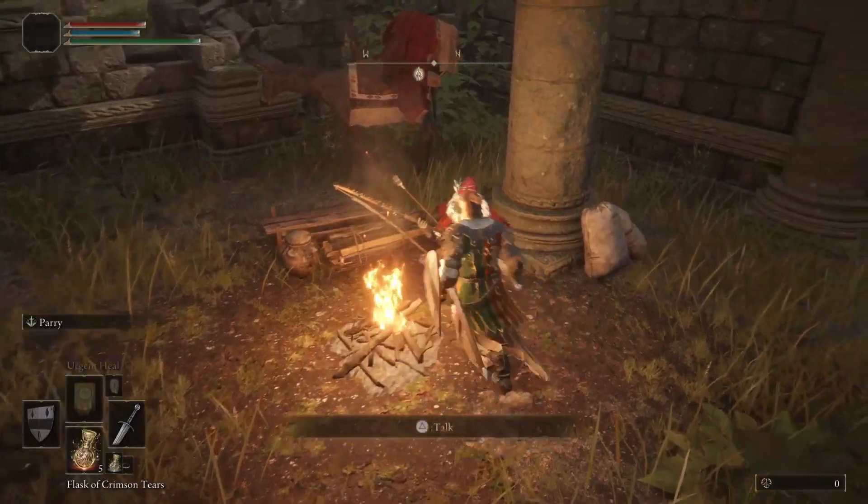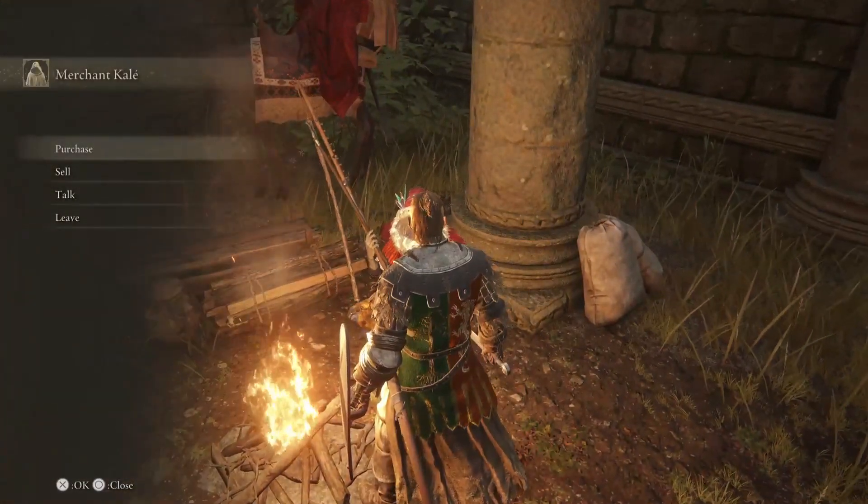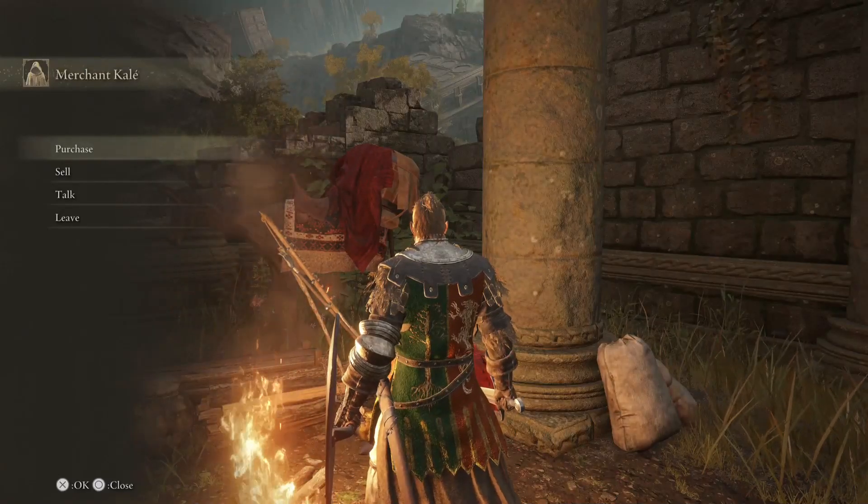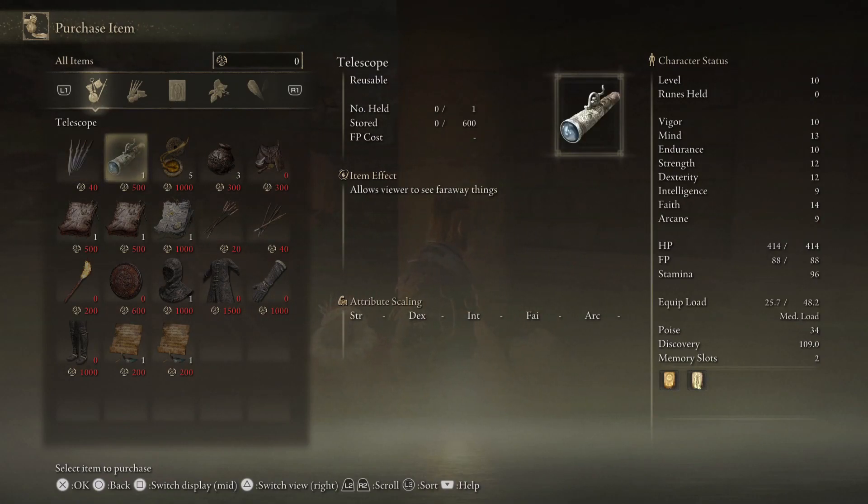Skip the dialogue and you will see a menu on your left. Go to the purchase option and you will see the telescope listed there. Select it and it will cost you 500 runes.